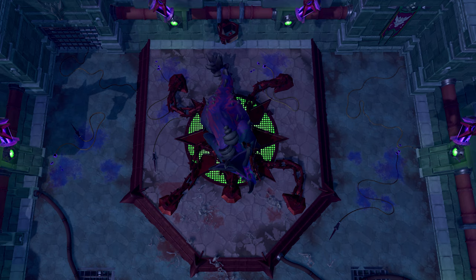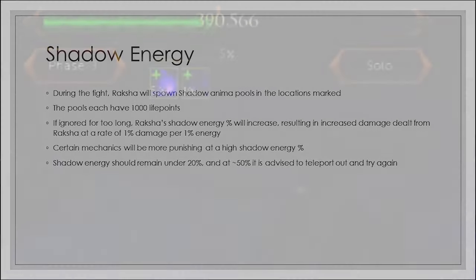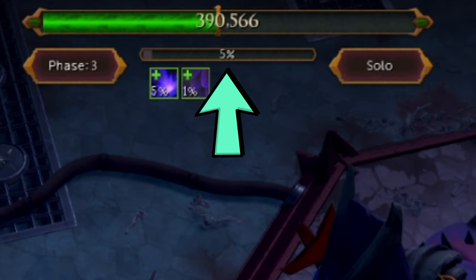Before getting into ordered mechanics phase by phase, let's talk about shadow energy, which is present throughout the entire fight. Periodically, Raksha will spawn shadow anima pools in fixed locations. The pools each have 1,000 life points. If ignored for too long, Raksha's shadow energy percent will increase, resulting in 1% increased damage per 1% energy — effectively an enrage. Certain mechanics are more punishing at high shadow energy. Ideally you keep it at 0%, but under 20% you're fine. Above 50%, teleport out and try again. The shadow energy percentage is displayed under the boss's health bar.